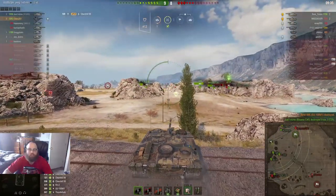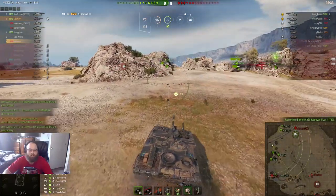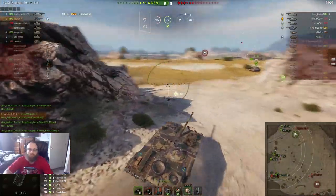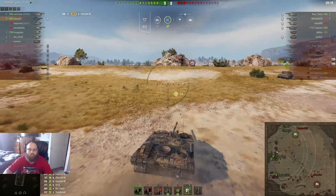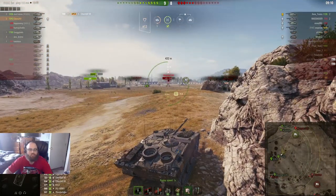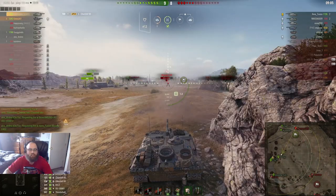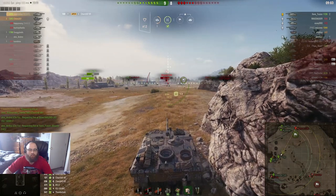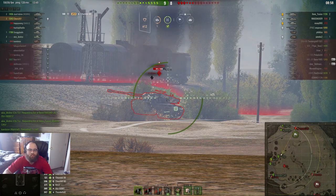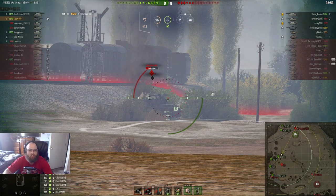We're up to 3k damage already — we did all that in like two or three minutes. I am literally just DPMing their entire team and it's super fun. So we're going to reposition, try to get a better angle on this Basante because I couldn't shoot him from over there. Here we go, we reposition. Hit the battle stance, we have a full shot on him. That was terrible. I am a 52% win rate player, you can't expect everything. We're going to try to hit the side of his turret — we got the side of his turret. He's salty.